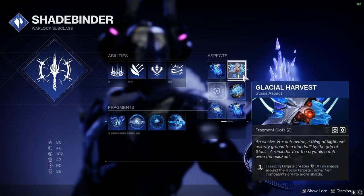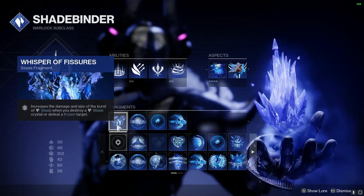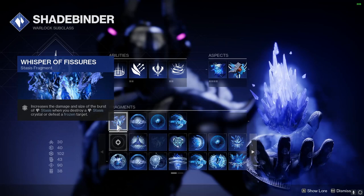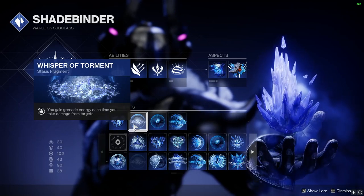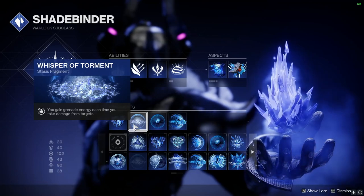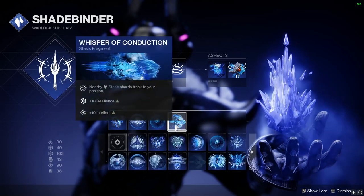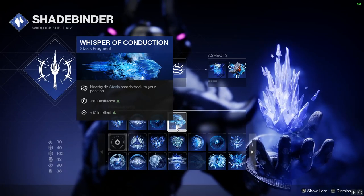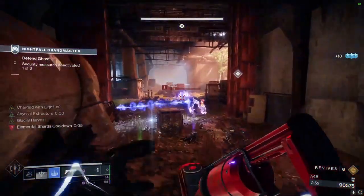For the fragments, we're going to use Whisper of Fissure so that whenever we shatter a frozen enemy or Stasis crystal, enemies take more damage from the explosion and get hit from a further range. Next, Whisper of Torment so that whenever we take damage from enemies — and it will be often — we get grenade energy back. Then Whisper of Bond so defeating frozen enemies gives more super energy, and Whisper of Conduction so we can collect Stasis shards from a further range. Feel free to change up the fragments to whatever you like; this is just what I prefer.